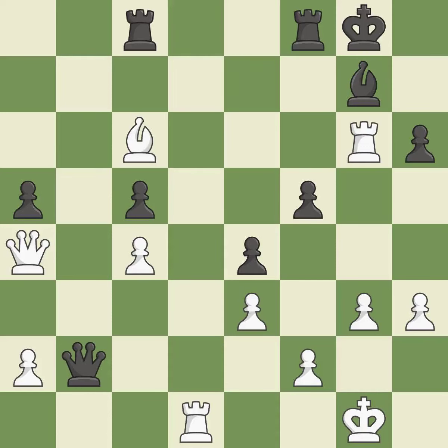This pins the opposing side's bishop to the king, rendering it immobile — it is ideal. When a rook retreats, this attack wins a tempo; it is ideal. This move puts the rook on a safer square — it is excellent.